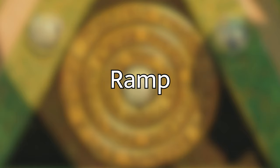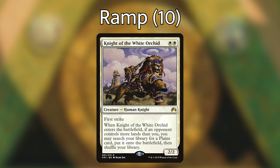Like always, I break these decks down into several categories that I think are relevant. The first and probably the most important category is our ramp package. We're playing a number of mana rocks and creatures that we can blink to get some type of ramp effect. So we're playing Knight of the White Orchid, which has first strike when it enters the battlefield. If an opponent controls more lands than us, we can search our library for a plains card and put it right onto the battlefield.